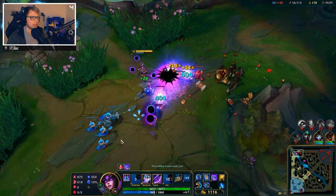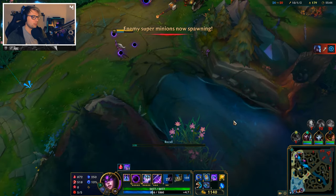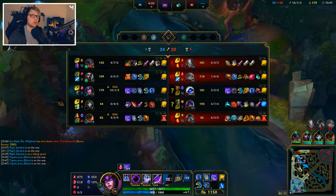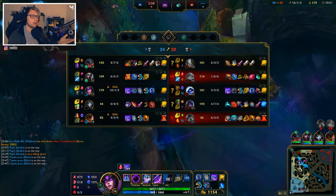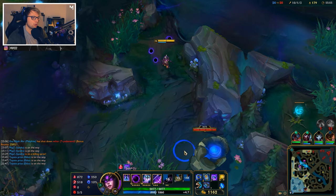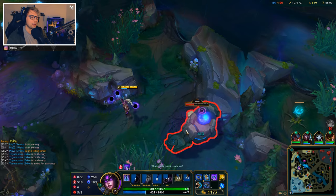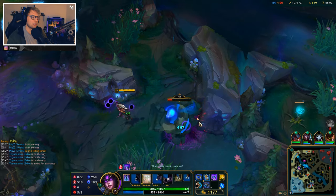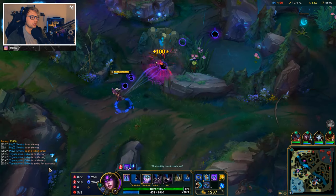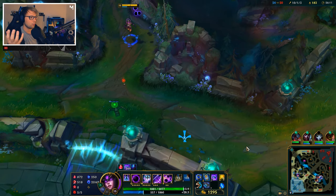That's the thing with Syndra — right now we're playing one man down, 4v5 is pretty difficult. Even though I'm 10 to 1, hard carrying on this champion is actually really hard, just based on the fact that we can't really push by ourselves. We are very much based on trying to play around our team. We can kite people, and we really play to the advantage of almost any team comp.